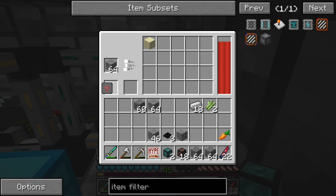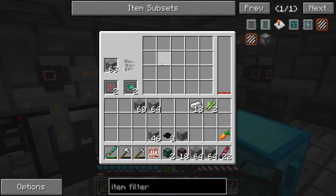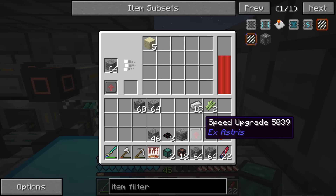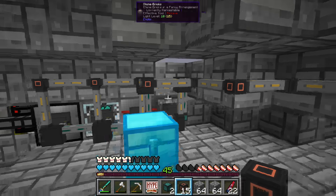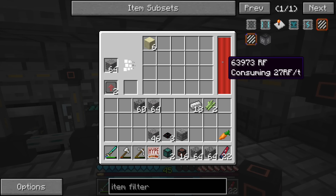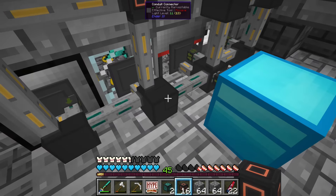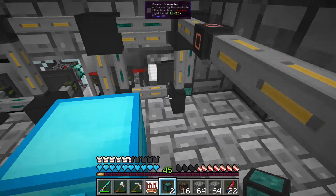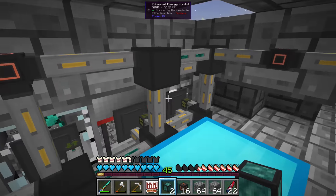I should have another speed upgrade somewhere — found it. Take a speed upgrade. I see you're running out of energy, let me hook you back up to the system. That extra cable doesn't need to be there. So everything should be working now. It looks like there is a maximum number of things you can have at one of these intersections.